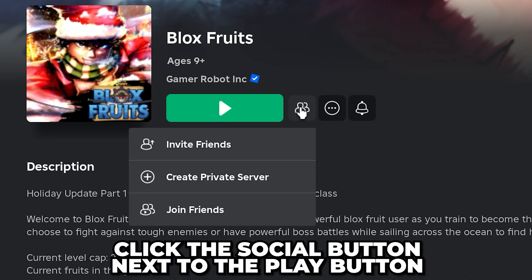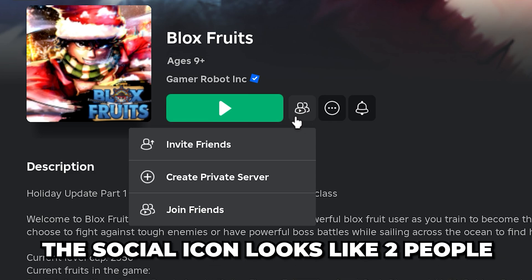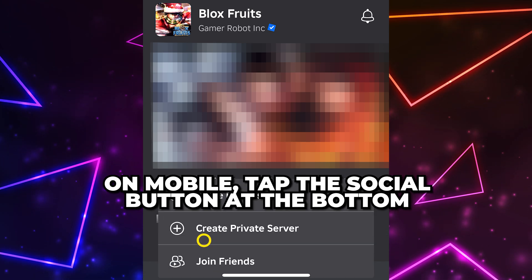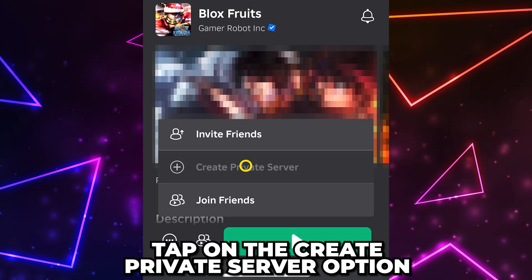Click the Social button next to the Play button — it's the icon that looks like two people. Then select Create Private Server. On mobile, tap the Social button at the bottom, then tap on the Create Private Server option.